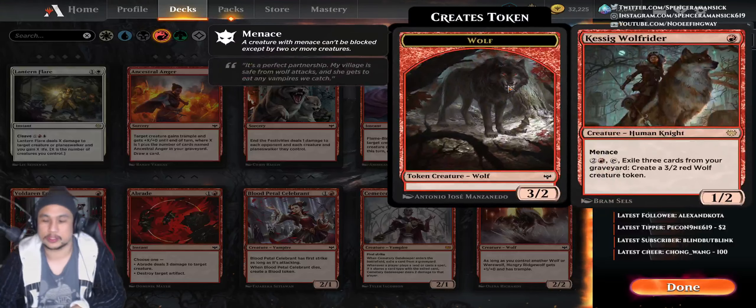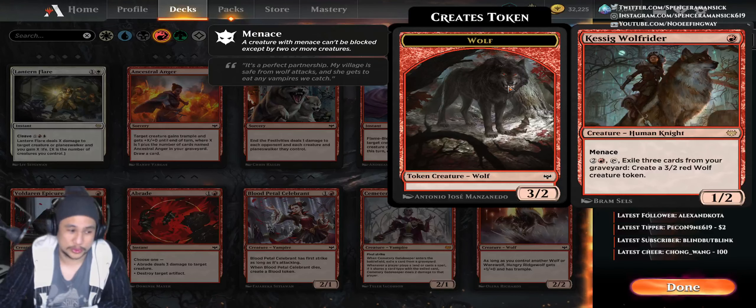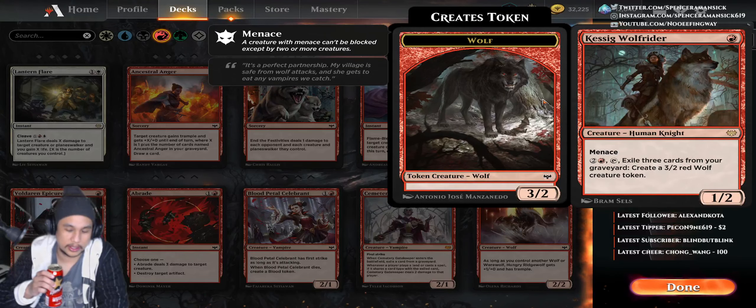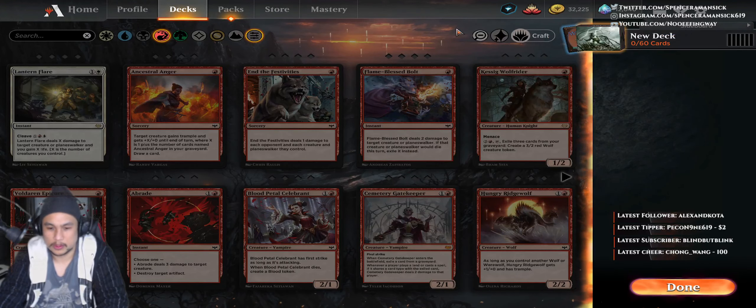Last time we spoke, we were looking at Kissick Wolf Rider — it's one red mana, a 1/2 with two creature types: human knight, menace. And for three mana, it makes a 3/2 wolf. That's super cool. There was really no other card that could probably do what it does, apart from Swift Spear getting bigger, and the other mage that gets bigger when you cast a spell — I forgot the name of that guy already.